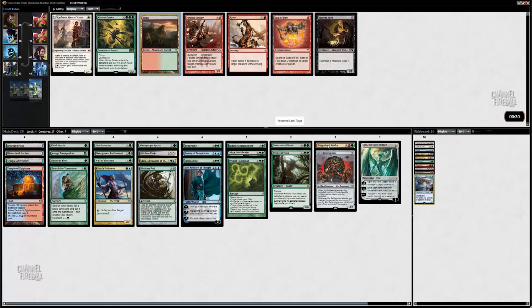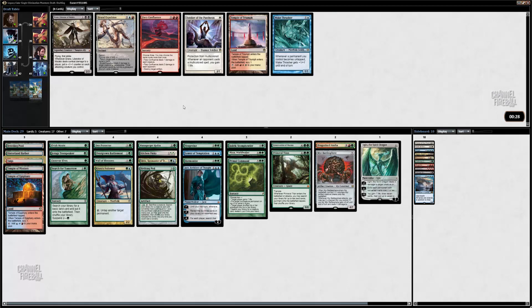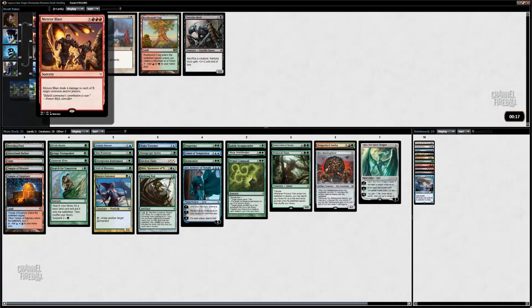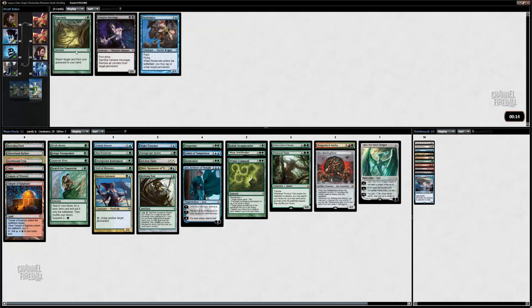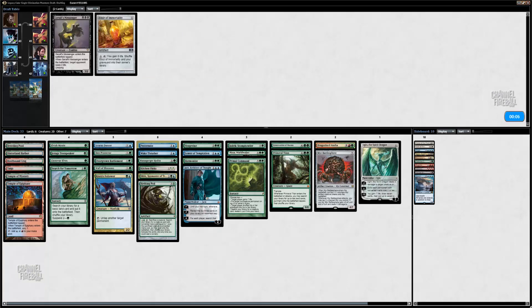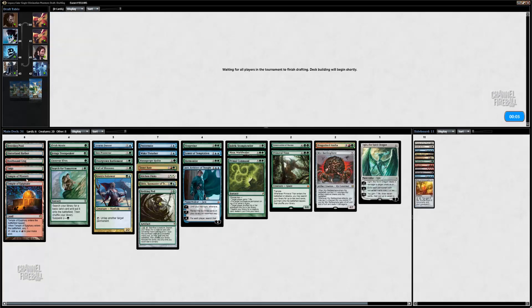I'll take the Taiga — it helps me cast this Dragonlord. Is that or Hornet Queen? Hornet Queen is really good in midrange mirrors, but I've already got enough big stuff. Wake Thrasher — it's not a horrible card. Brutal Expulsion, I could splash that. I think I'm just going to take Wake Thrasher here. Stratus Dancer is pretty good, I'm happy that wheeled — almost for sure going to play it. Pestermite wheeled — nice. I think I would have rather had Deceiver, but not by much. Domri — my deck has mostly creatures, so I considered it.